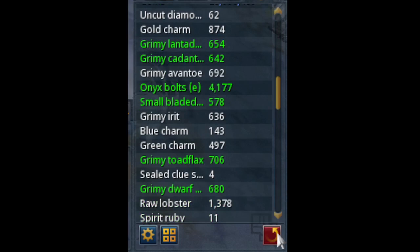The Onyx Bolts E — 4,177 of those, which is extremely good. There is one issue I did have, and that was a Small Bladed Ori Calcum Salvage. I did not pick them up as my Spring Cleaner automatically converted them, so I do have the raw cash in that form.